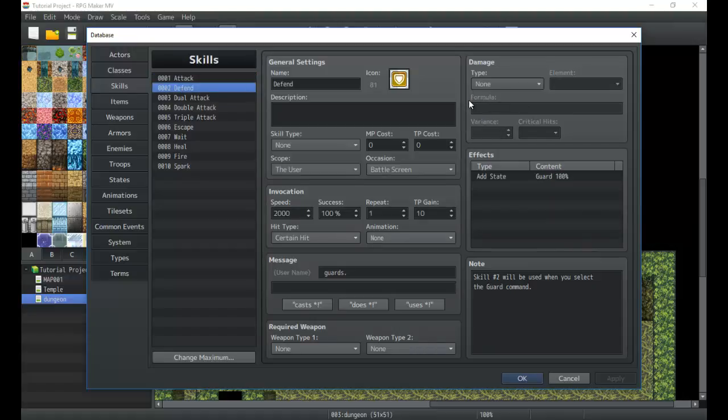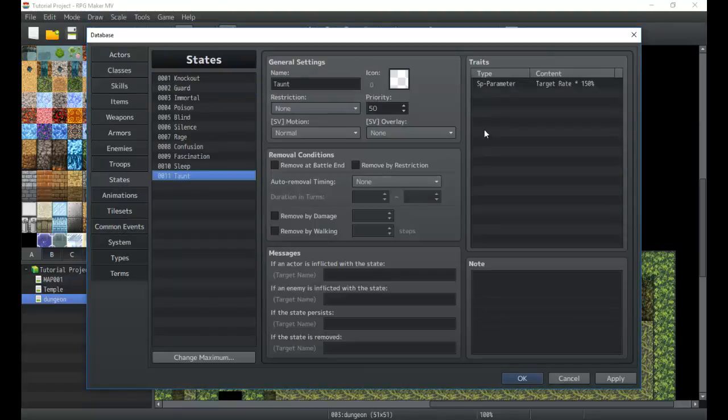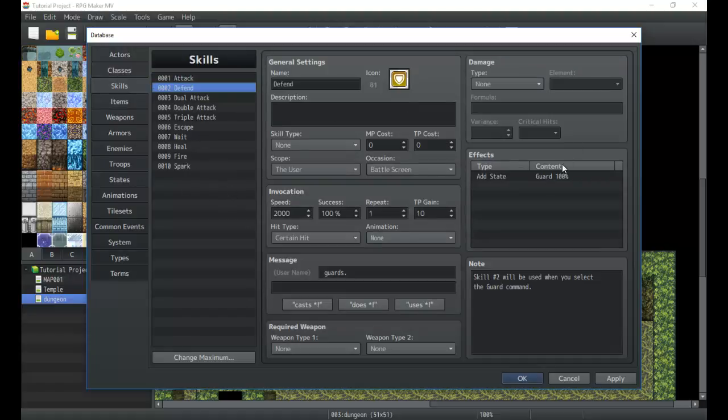Next we move on to 0002, the defend, otherwise known as guard. I changed it to 'Defend' because I prefer that term. The way defend works is it has a 2,000 speed, so it goes before all other skills — the first thing you'll do is guard if you pick guard. It applies a state known as 'Guard,' which creates a flag that lasts only for one turn, and that flag makes damage go down.